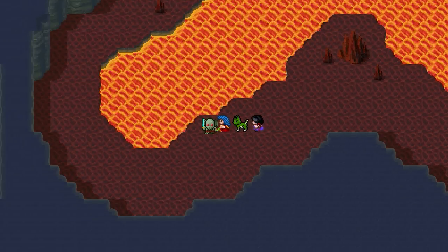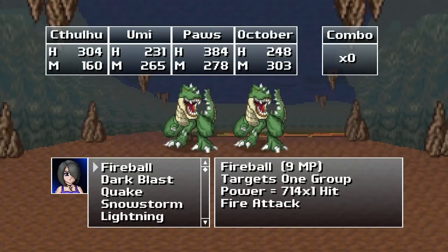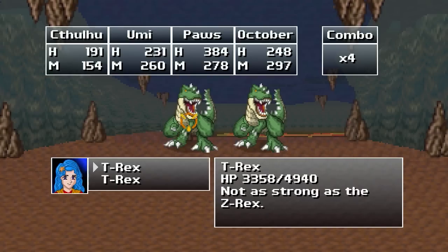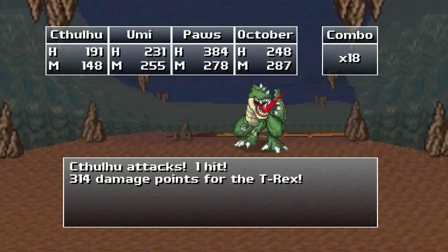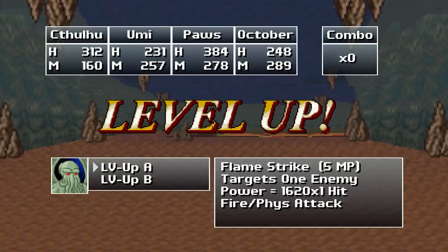Let's do some backtracking. Alright, more T-Rexes. Pierce. Blind. Attack. Magic. Fragile. Blind you. Attack you. Apparently Rampage still hits though. Alright, we can learn Flamestrike, or we can get a stat up. We already know Flamestrike, but this upgrades it to doing that much more damage. So we're going to go ahead and upgrade it.